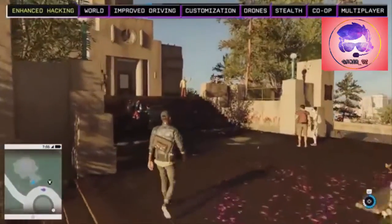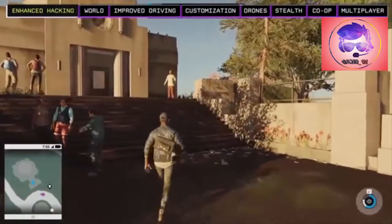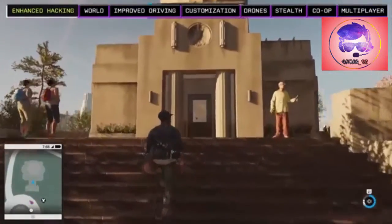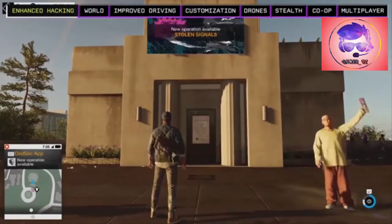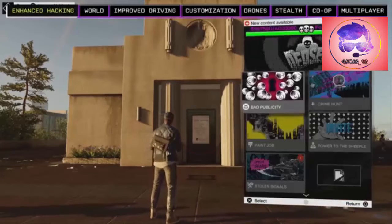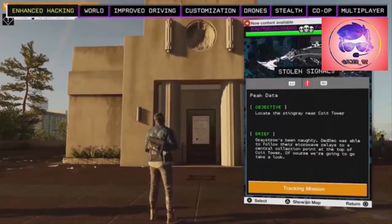A stingray sniffer tells us that somebody's leeching data off people's phones below, and the data is going to Coit Tower. Marcus has detected that there's an illegal stingray box deployed somewhere around Coit Tower. We now have access to a new DedSec operation and can track it with our DedSec app.